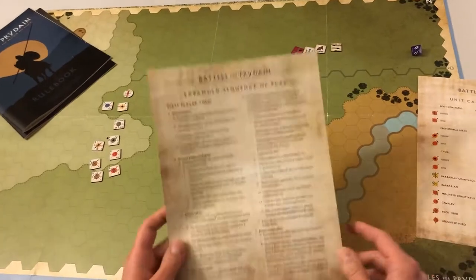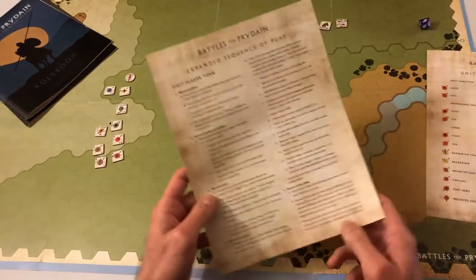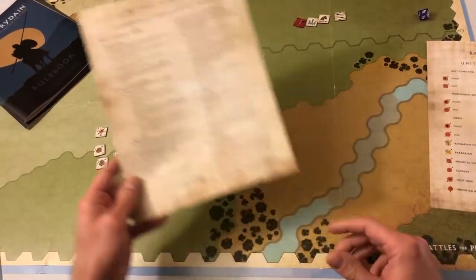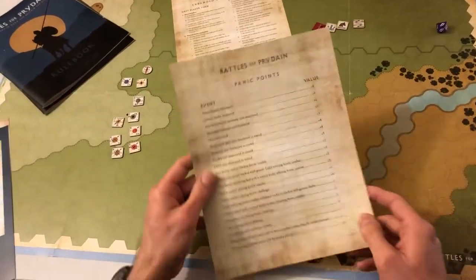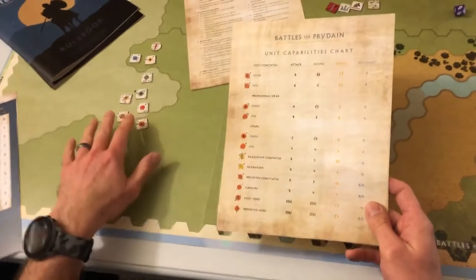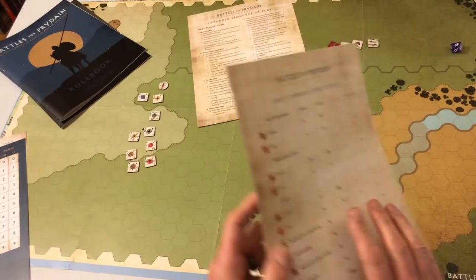We have a sequence of play aid. You can see it's two pages. It seems complex, but it's actually simpler than it looks. I put in a lot of notes and specific things here as reminders to help people get through — it's supposed to help things, not make it more complex. And then we have panic points and a unit capabilities chart. All this information is actually duplicated on the counters, but this is supposed to be a quick reference for people that may not want to dig through stacks.